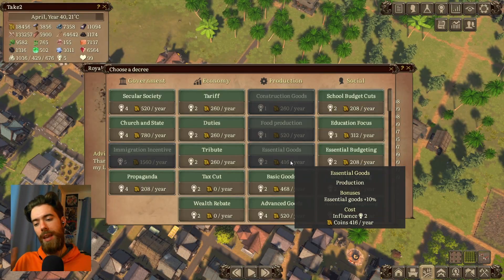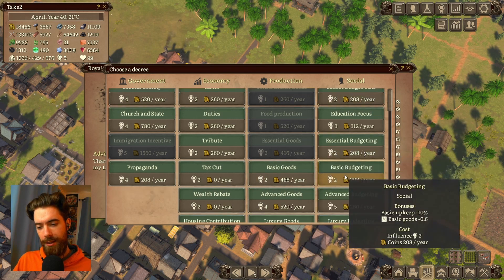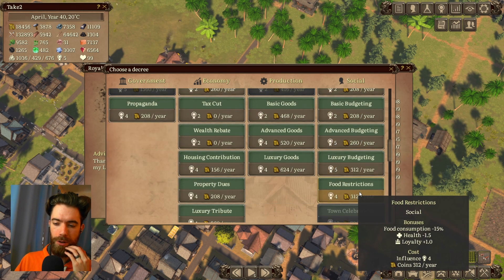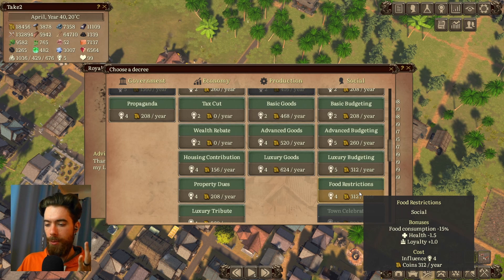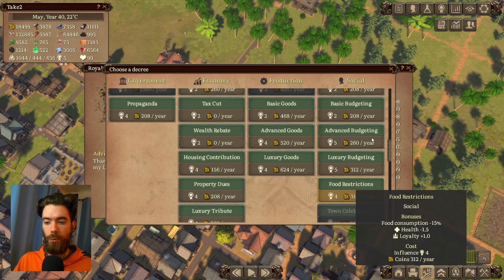There are no other policies that are going to impact farming food production. You could enact something from the social category like food restrictions to keep your people from eating as much, but I don't recommend this because it's going to take down your people's health as well.